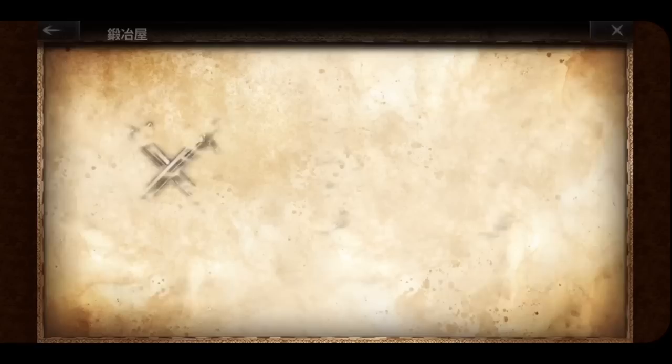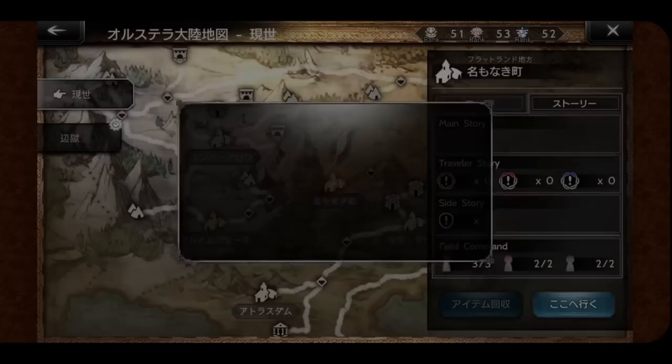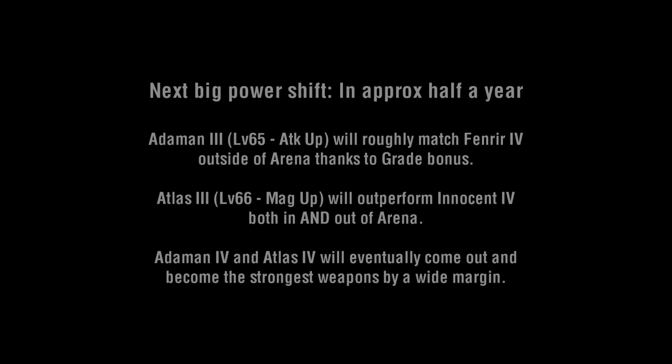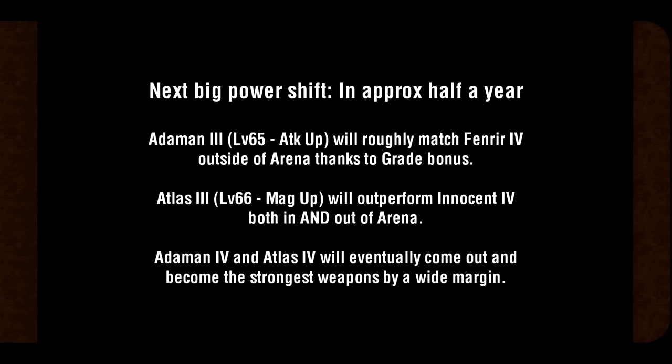As far as when you should expect the next big jump in power: if it follows the JP schedule, it'll probably be approximately half a year from the making of this video. Until then, these first three series — Innocent, Fenrir, and Tyrant — will be the go-to picks. Atamin 3 will be slightly better than Fenrir outside of Arena once it comes out. Atlas 3 will always be better than Innocent 4 both in and out of Arena. And Atamin 4 and Atlas 4 will be substantially more powerful and will essentially become the new meta weapons once those come out, though that's still quite a ways off.